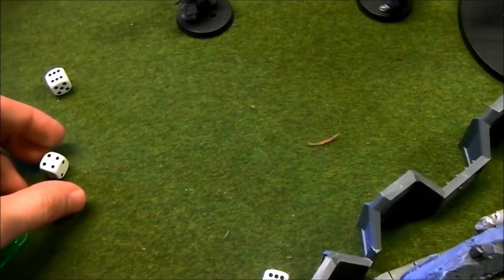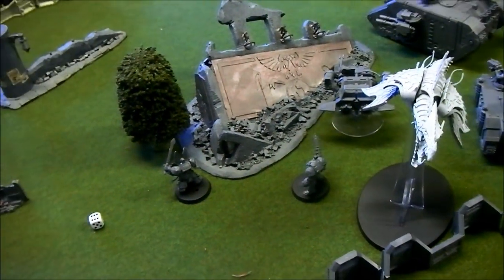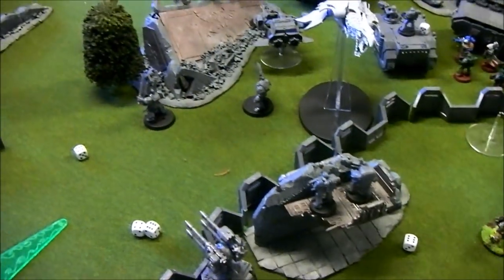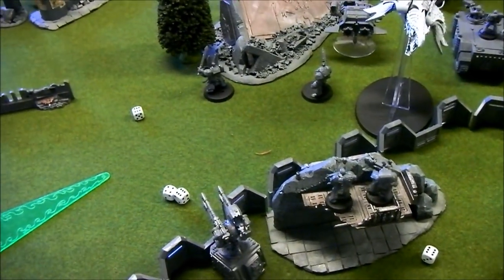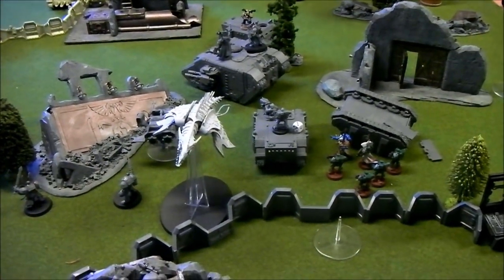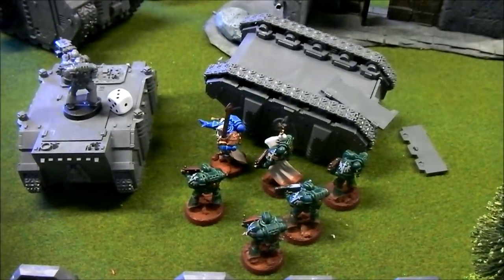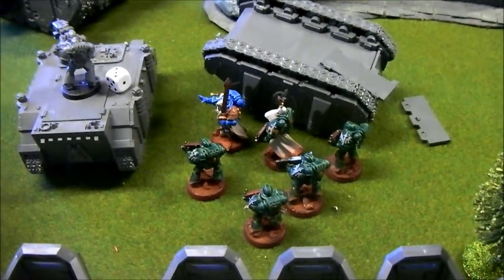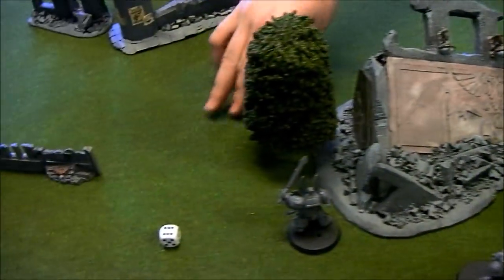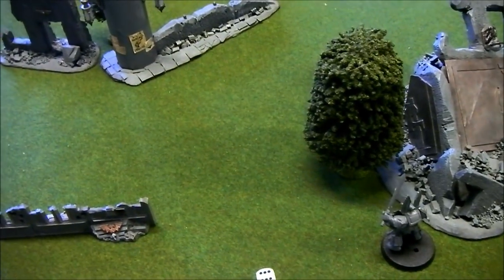Jacob shot the Heldrake at a Marine squad and killed three Space Marines, triggering a morale check. There's a question about whether Belial grants Fearless nearby — they decide to check the rules afterwards. Jacob also destroyed the Rhino carrying the Librarian, and the survivors got pinned. Then he killed three Terminators with Obliterators and a single Plasma Cannon shot.